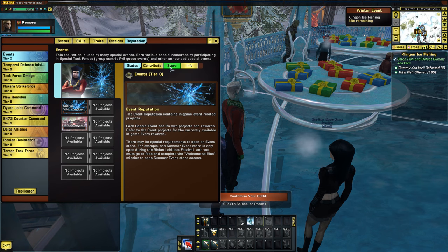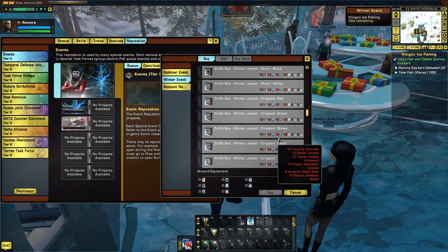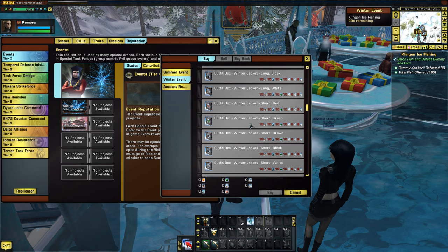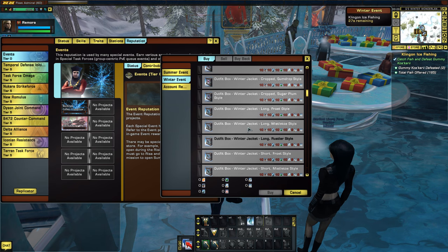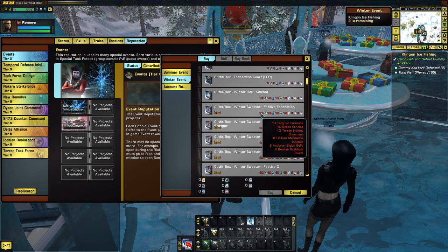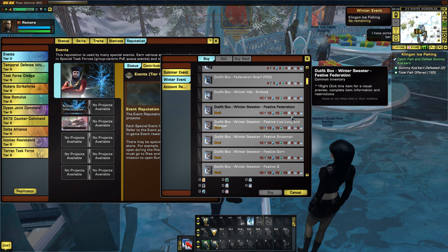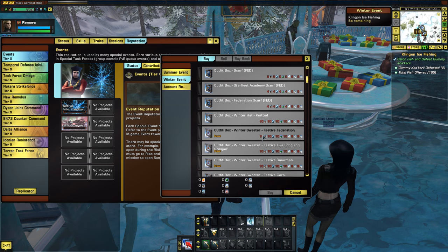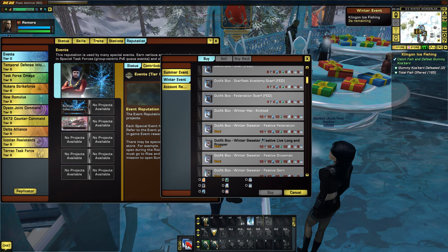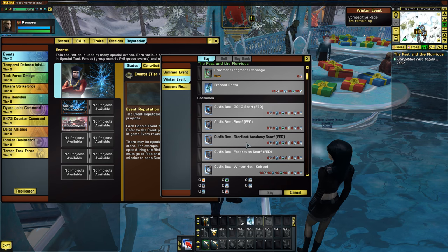Let's take a look at the price for all of the winter sweaters. They take ten of each of the common materials and then eight of each of the uncommon materials. Not too bad, but you'll want to do a decent amount of farming if you want to get more than just one sweater.